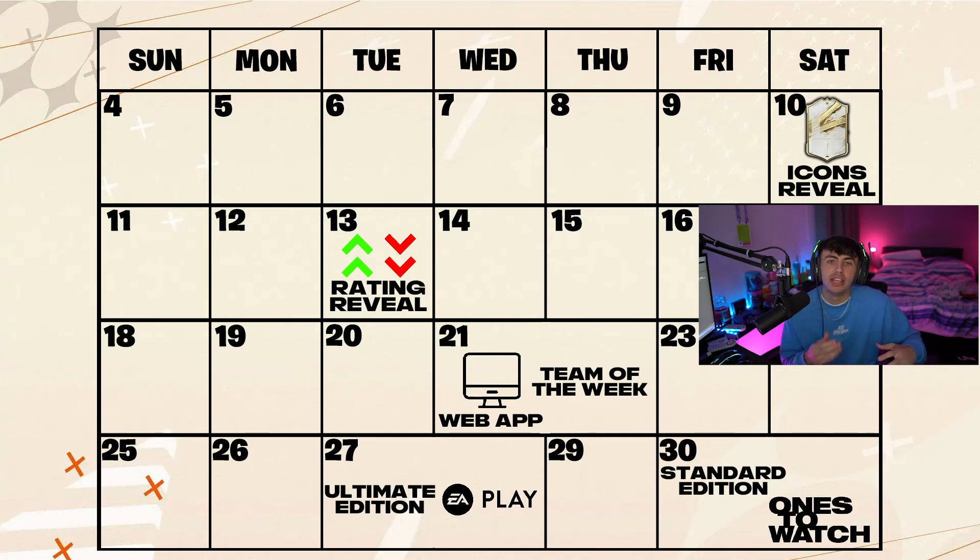Those are all the key dates — let's have a quick recap. As you can see on screen right now, you've got the icons coming out on the 10th or 11th, the rating reveals on the 13th or 14th, the web app on the 21st followed by the companion app on the 22nd, EA Play and the Ultimate Edition on the 27th, and then the full game and the Ones to Watch promo coming out on the 30th of September.